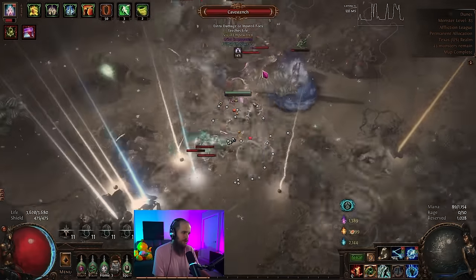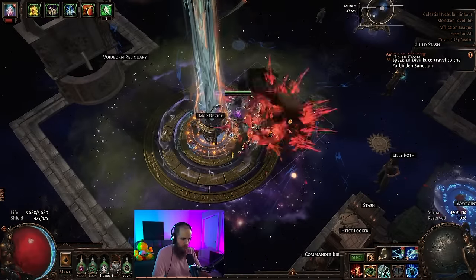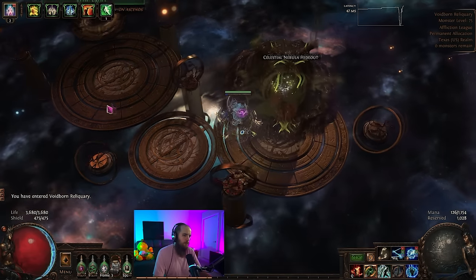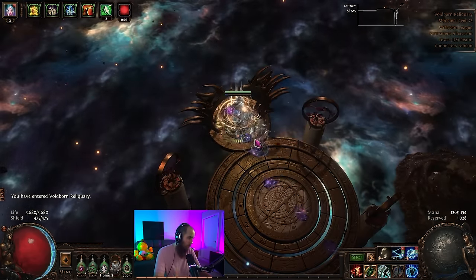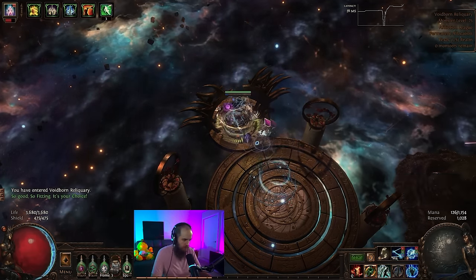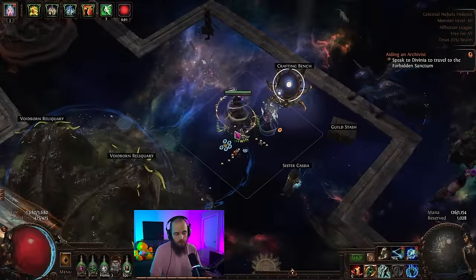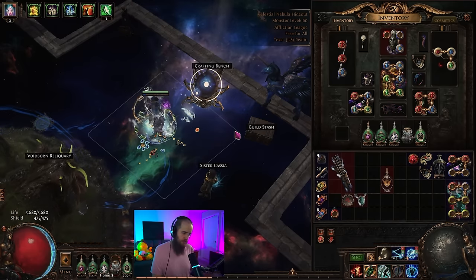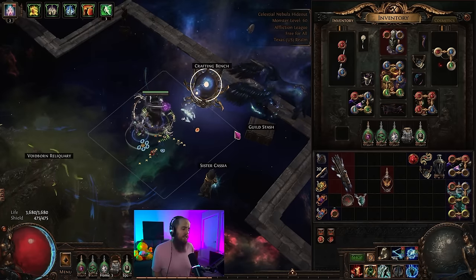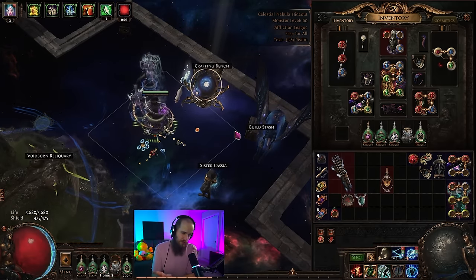Let's go ahead and talk a little bit about the build now that we are done with this map. You gotta open up a Void Reliquary Key if you drop one in the middle of recording, right? Of course, you get something like Vivinsect. So now that I've shown you what the build is capable of in a map, and you saw some clips earlier of what it can do to Uber bosses, let's talk about the differences between this version of the build and the one I put in the video a week or two ago.